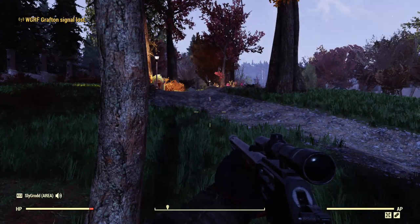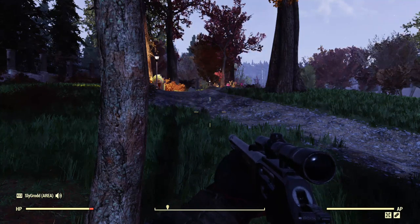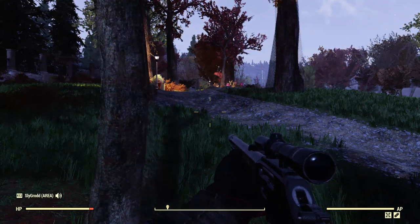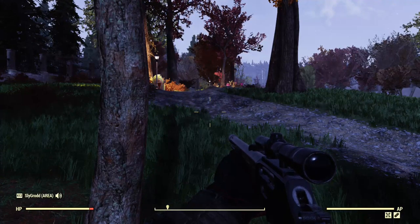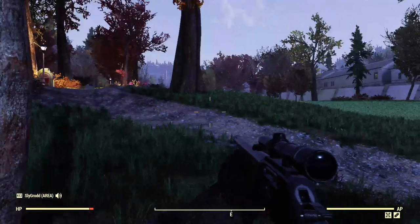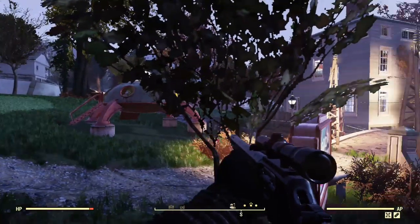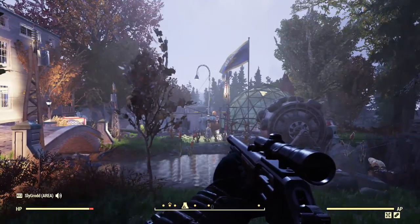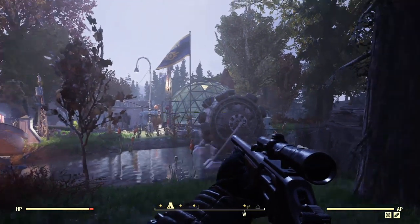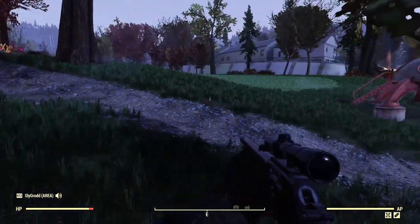Alright, so first thing I notice when I load in — not too bad. I'm not falling off a cliff and I'm not staring into a wall. And if you listen to the gameplay, the crickets are out. It's kind of like a Disney movie, only there's death everywhere. Let's take a look here, start with a little circle. Yeah, that's cool. Got a couple buildings going on and it looks like we're inside the golf course.